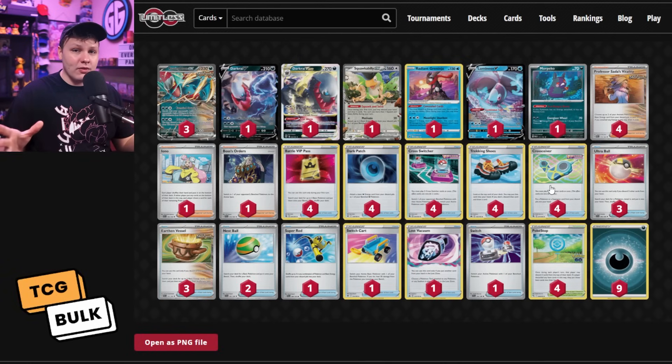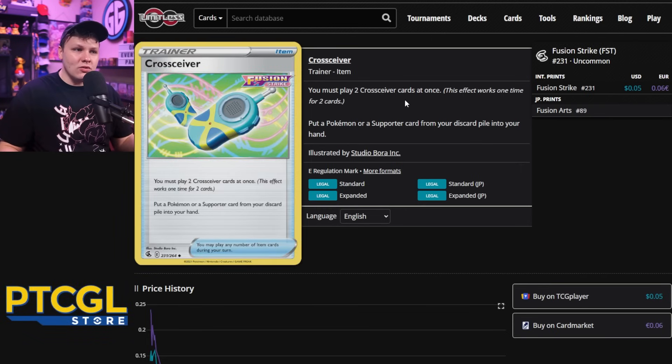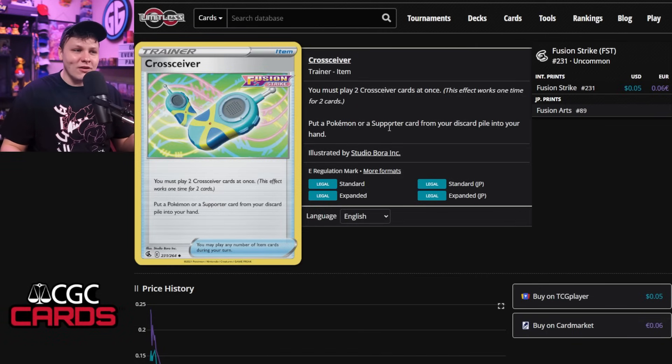This is definitely the most fun I've had with a Roaring Moon deck. I picked it up the other day, tried out this build, and I was like, this is just fun. This is the most fun I've ever had playing Roaring Moon. That's because it's got some unique cards — namely the Cross Siever — which allows you to play two of them at the same time. If you do, you can get a Pokemon. I actually figured that out the other day; I thought you could just get a supporter, but you also get Pokemon, and that does come up.